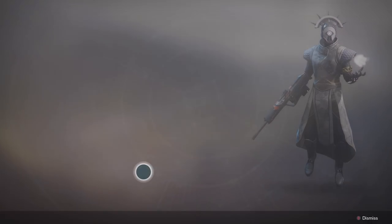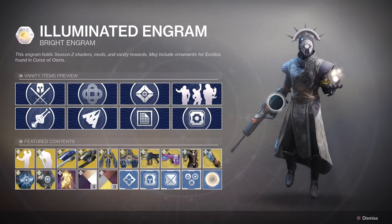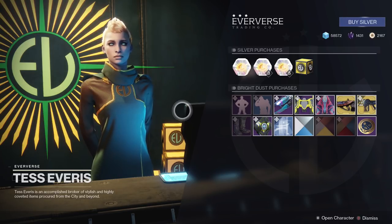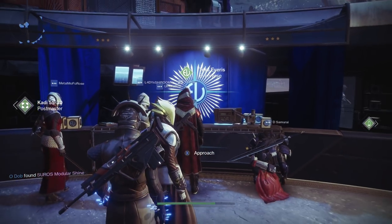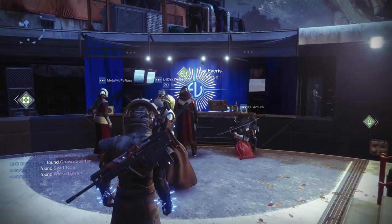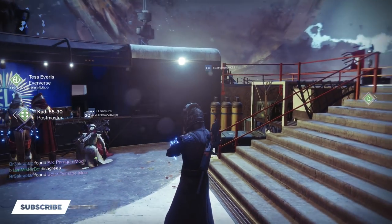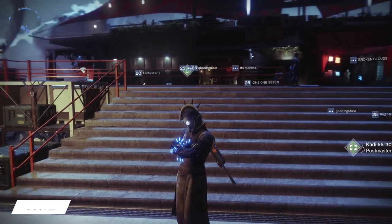And that is everything brand new in Eververse — there's a lot of stuff there. Hopefully that gave you a good idea of what new things you can get from Eververse, and gives you an idea of maybe what you want to spend your Bright Dust on if you've got a load saved up for when they become available in the Bright Dust purchase area, or whether or not you're going to go ahead and get some silver and try your luck on some of these Illuminated Engrams. Of course you do get a Bright Engram every time you level up, so you might get lucky from that as well.